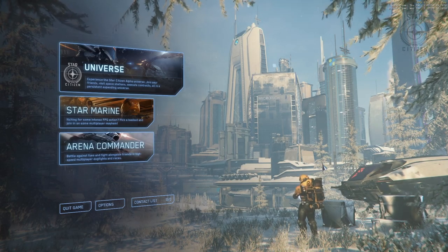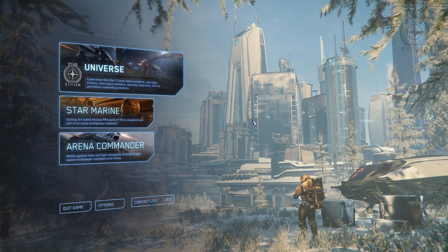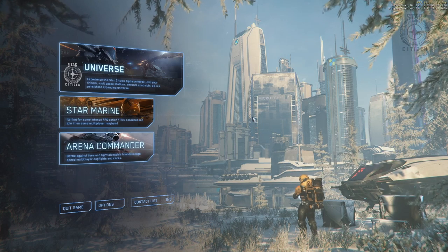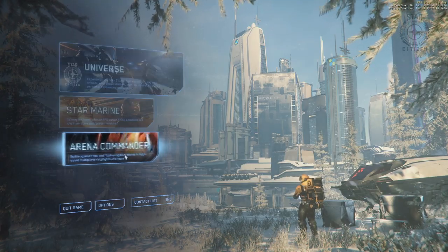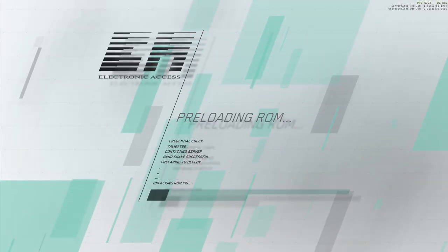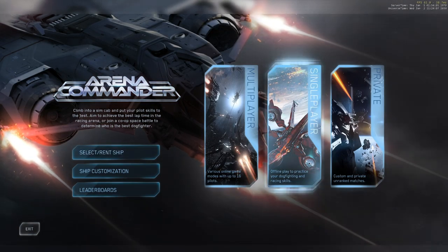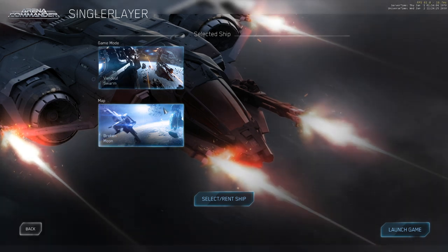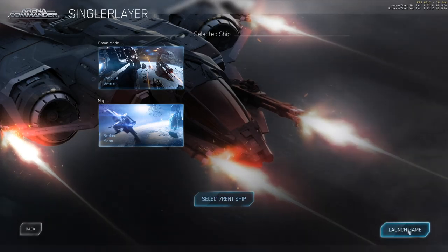Hello everyone and welcome back to Star Citizen in Alpha 3.8.2. In this video I'm going to eventually try out my new Avenger Titan. I got the upgrade from the Mustang Alpha to the Avenger Titan, but first I want to do a final fling with the Mustang Alpha, so I'm just going to try it out in Vandal Swarm to refresh my memory on how well it shoots, so I can compare the new ship to it. I'll do Vandal Swarm Broken Moon with the Mustang Alpha, though for some reason I have the Freelancer here.